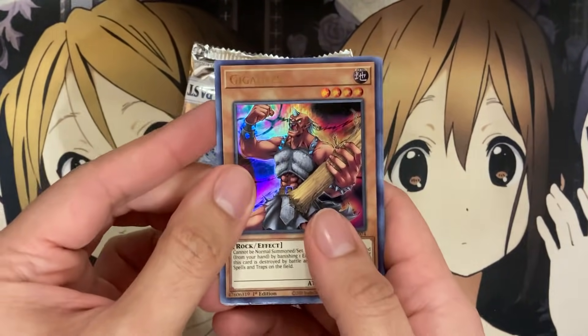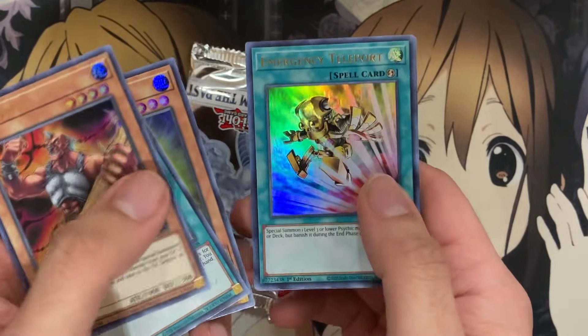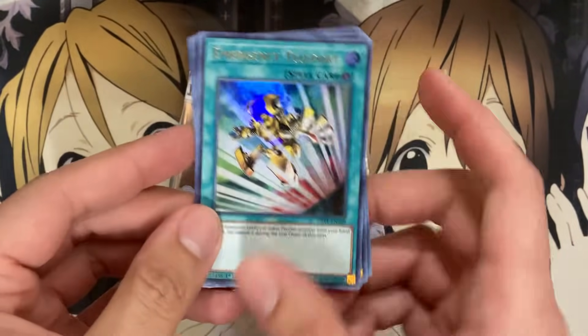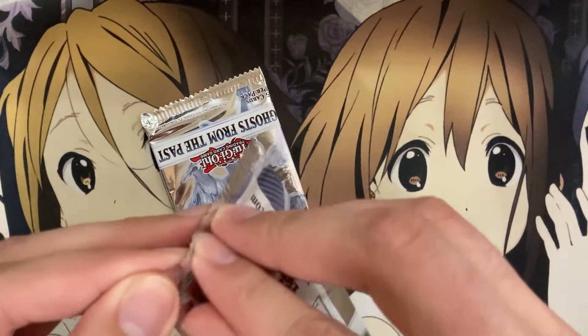We have another Gigantes, Gear Town, Mine Mole, Emergency Teleport — good reprint there — and Starry Knight Rayar. Maybe we're guaranteed one Starry Knight or one Sun Avalon card per box? That might be it!